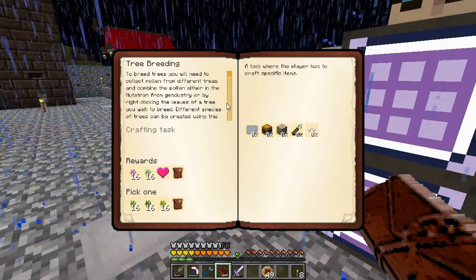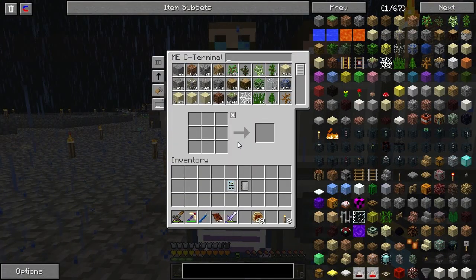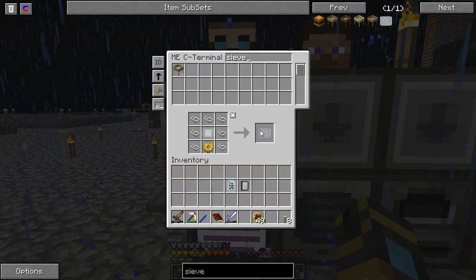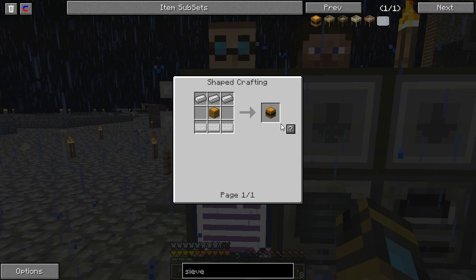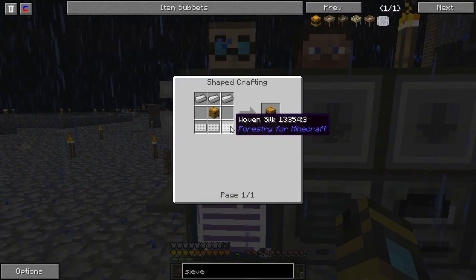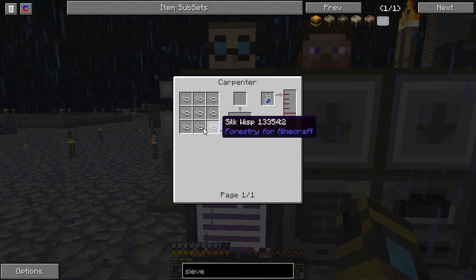I'm going to work on tree breeding some more. I wonder if it'll crash the server if I try and disenchant the bound blade. Let's not. We shouldn't try that? Nope. Pahimar, a.k.a. Pahy Wimp.